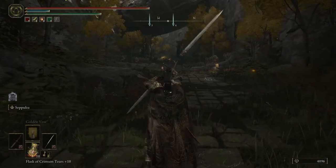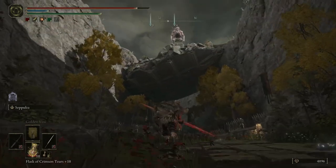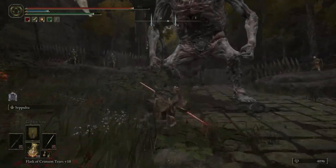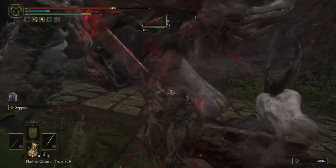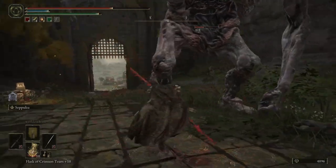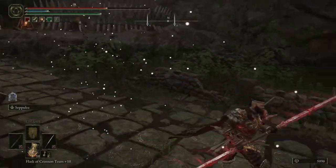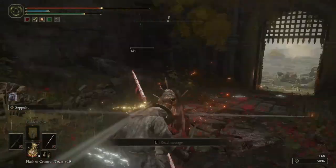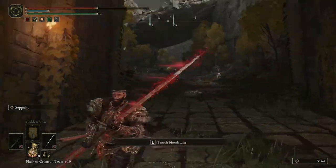Now we're going to try it with Seppuku active. You basically stab yourself and it coats the blade in blood — it's got a cool lightsaber animation. Keep in mind it was 350 before without Seppuku. Hitting him a couple times in the legs: 850, 450, 850. So there's quite a bit of difference — this is huge. 350 compared to 850 is a massive increase.